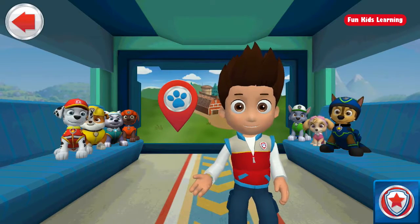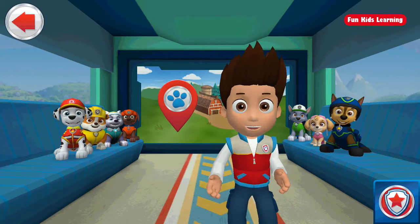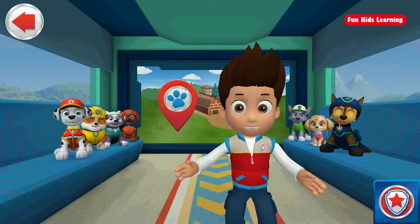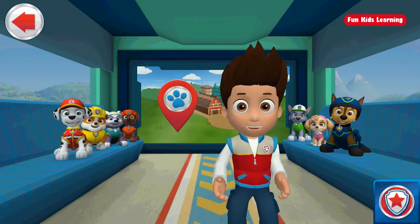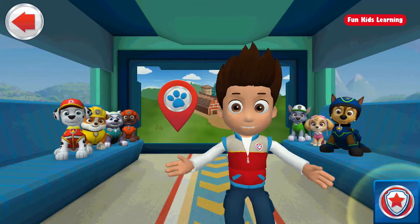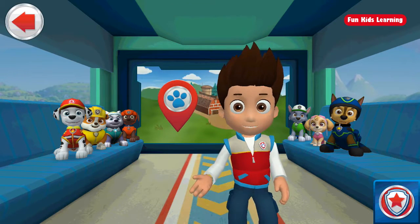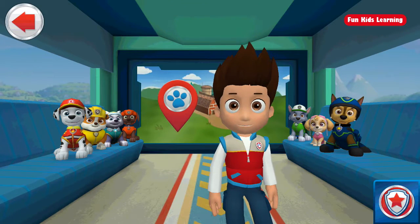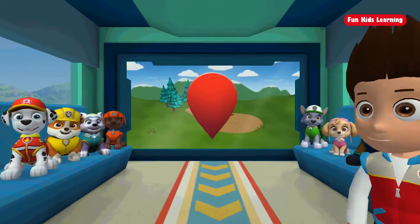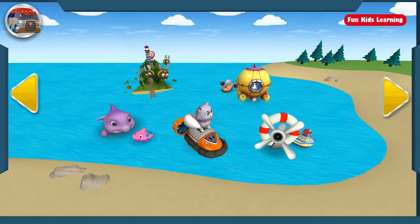Welcome to the Paw Patroller, our paw-some new transport vehicle. Now the Paw Patrol can save the day in places beyond Adventure Bay! This is the big screen, where we got our rescue missions. Tap it to roll out on a rescue. Tap the Rescue Rewards button to see the rewards you earned. Let's get started — tap the big screen to see who needs our help. Paw Patrol is on a roll! Tap on the arrows to see all the rescues, then tap on one to get started. Keep an eye out for the Paw Patrol alarm — those rescues need special paw attention.